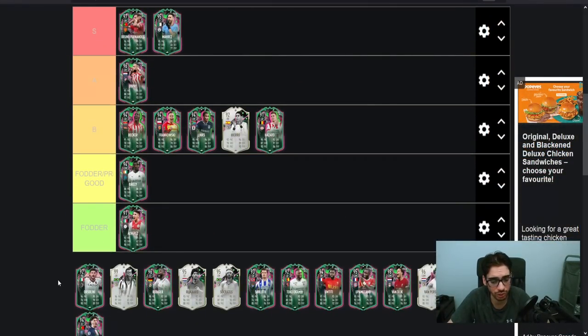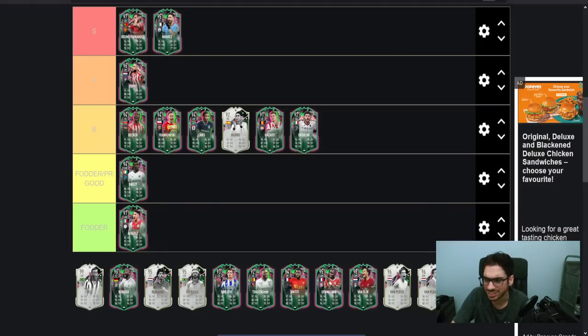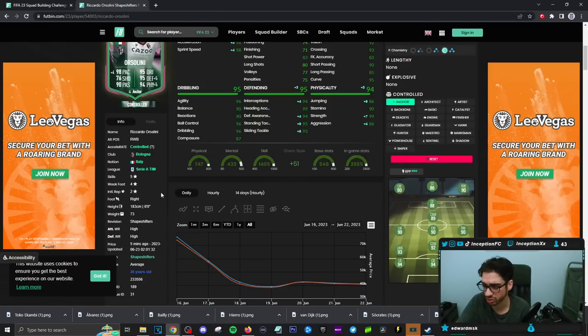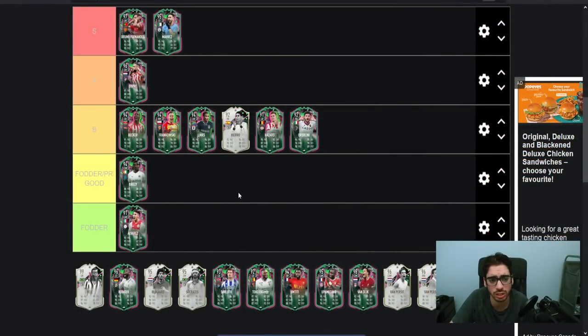Orselini — I know people are using this card for fodder, but he's actually pretty decent in game. I'm only putting him that low because with fullbacks you can tell when they're super nice, and Orselini in game was really cool to use. Super cheap card with Italian Serie A links. With an anchor chemistry style it's a nice card, and it performs well in game — he's also six foot with an average body type. It would be super harsh to put him in fodder, so B tier is definitely fair.